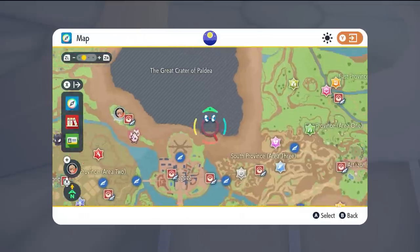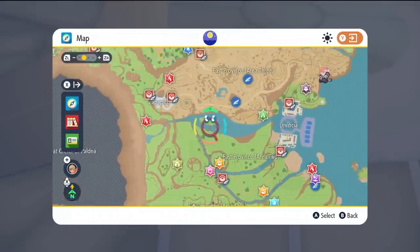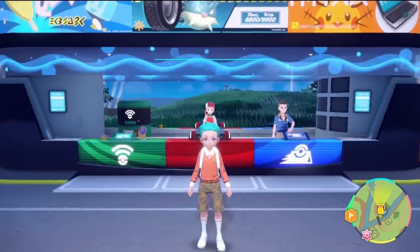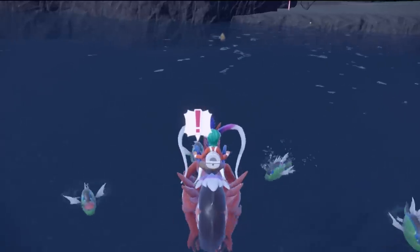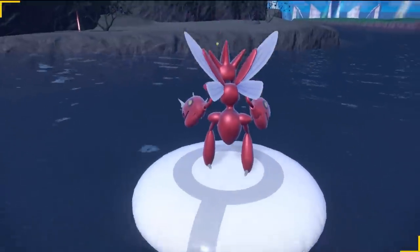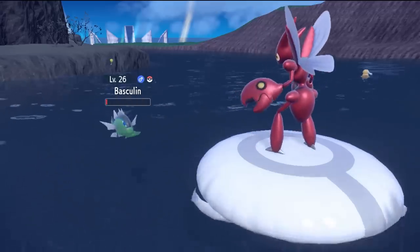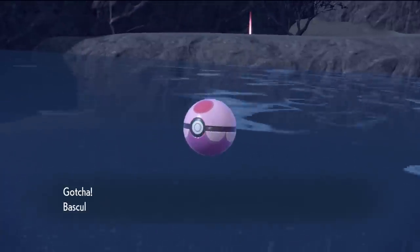It starts off by first catching either a blue or a red stripe Baskylin in Pokemon Scarlet and Violet. This Pokemon can be found in many waterway systems in the Paldea region, but a popular spot is in the East Province area two. The river there has both the red and the blue stripe Baskylin. Once you're there, hop into the water and catch a male gendered Baskylin — this is super important. The color doesn't matter but it is important that the Baskylin you catch is a male.